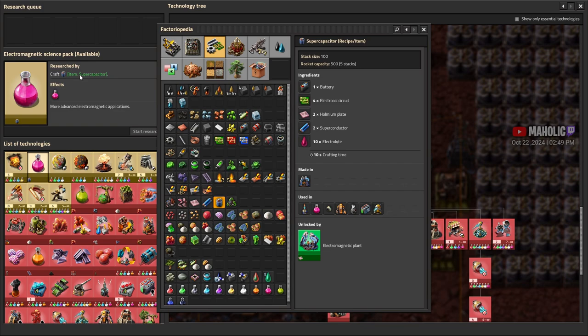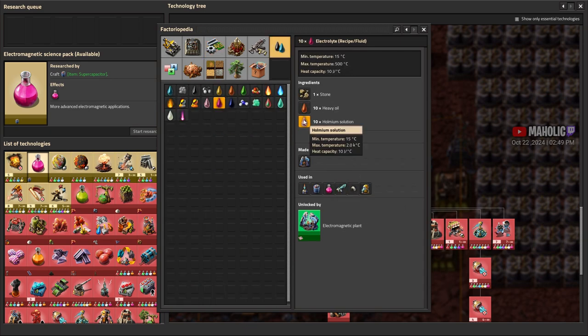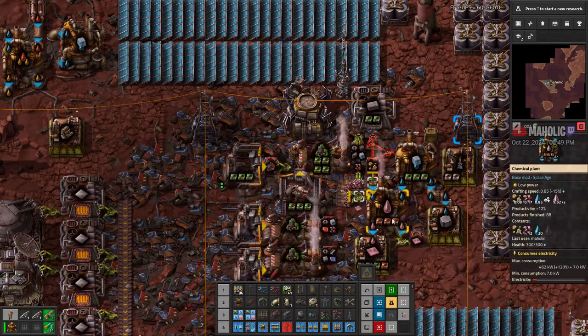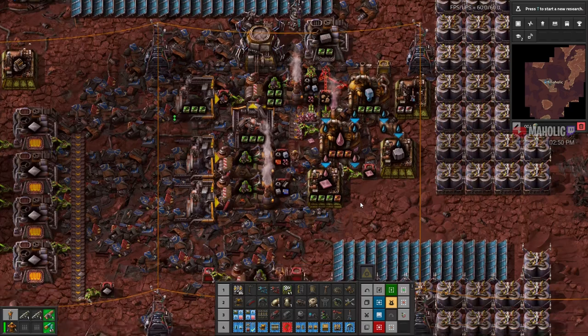I was trying to get this thing unlocked. I need to craft this item — I need a supercapacitor. So I need 10 electrolyte, which is 10 homium solution. That's not too bad actually. Let's need to get this solution. Might need a pipe maker.